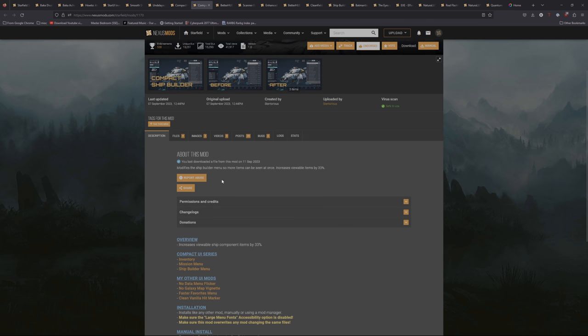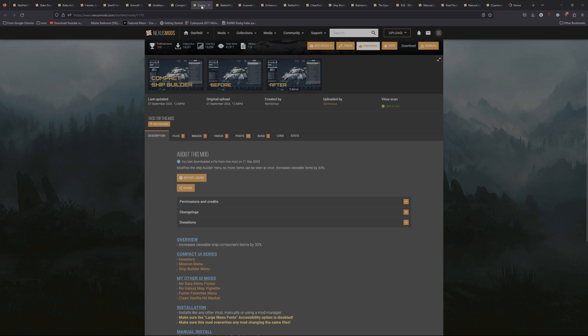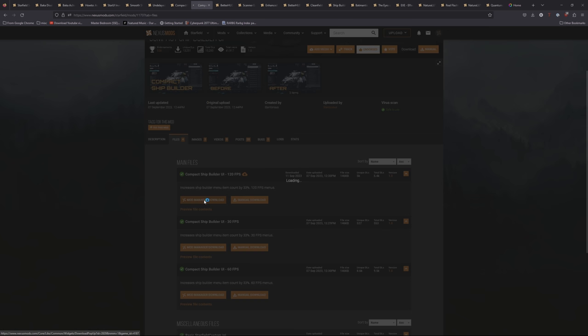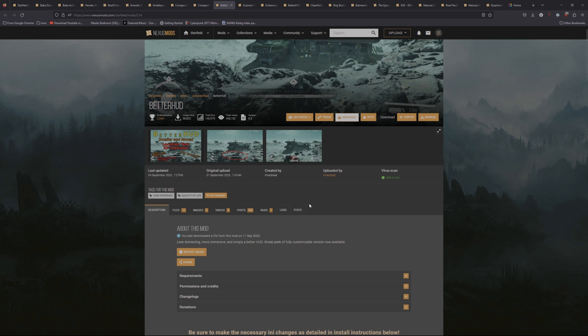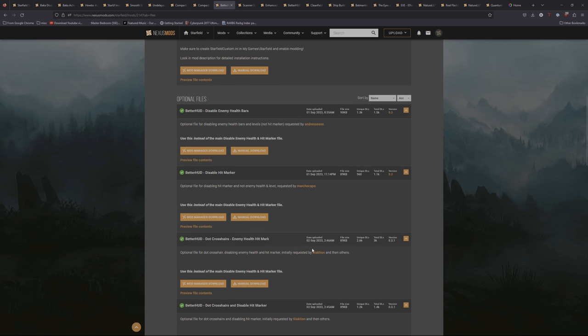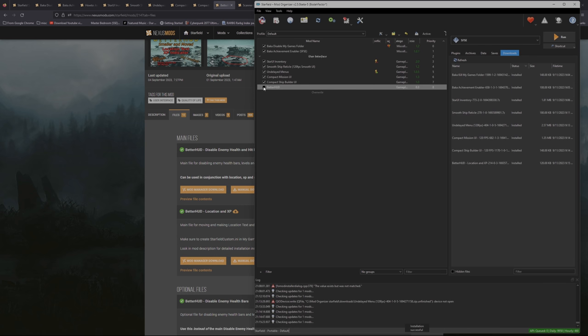Next is Compact Ship Builder UI — the Ship Builder version of the previous mod. It modifies the Ship Builder Menu so more items can be seen at once, increasing viewable items by 33%. Click Files, choose your FPS, click Mod Manager Download, then install and activate it. After that we have Dead or Hood. This mod moves those banners — like the location discovery notification and XP messages that appear in the middle of the screen — down to the bottom of the screen. I'm going with the Location and XP version. Mod Manager Download, install, and activate.